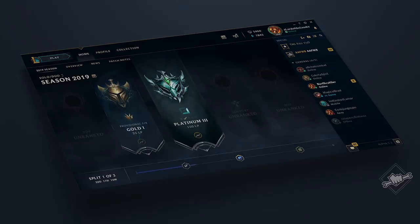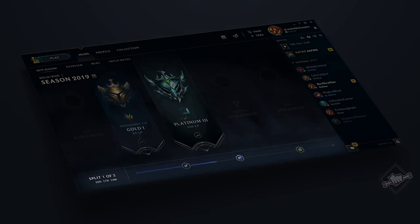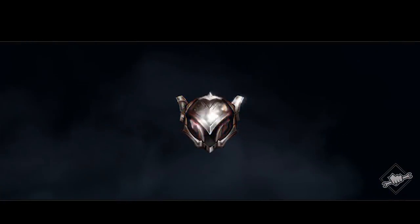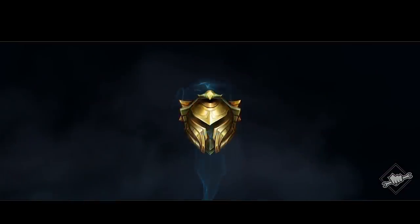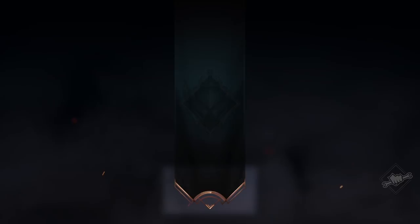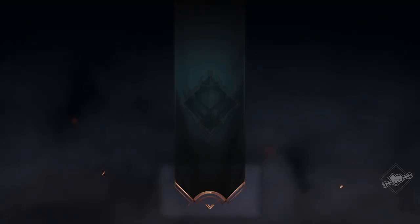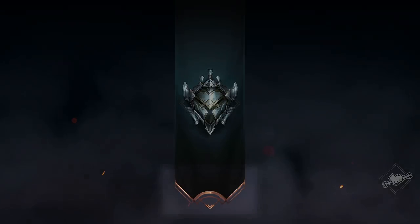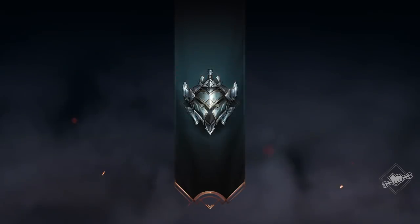Here's how it works. You'll earn split points by winning games over the course of the split. When you earn enough points, you'll instantly unlock rewards you can use to show off your rank in and out of the game. The main thing you're going to earn with split points are upgrades to your ranked armor. You earn a new upgrade during each split. Additionally, the banner draped off the back will always show last season's rank. That means by the end of 2019, your armor will reflect your current rank, all your upgrades earned from splits during the season, and your rank from 2018.